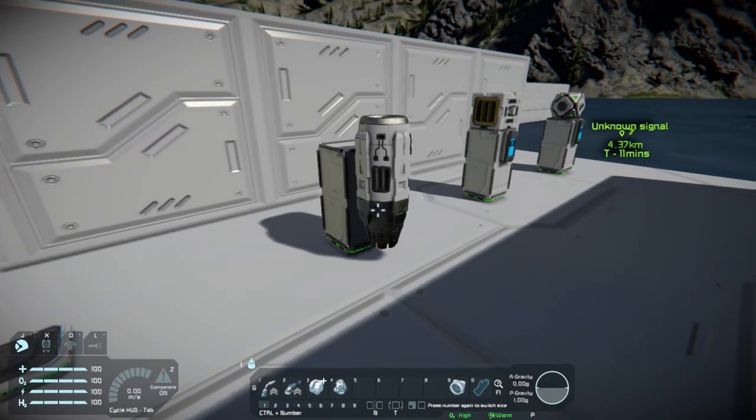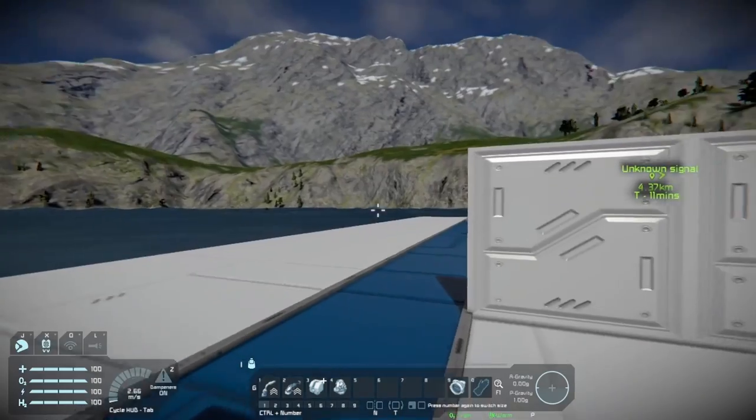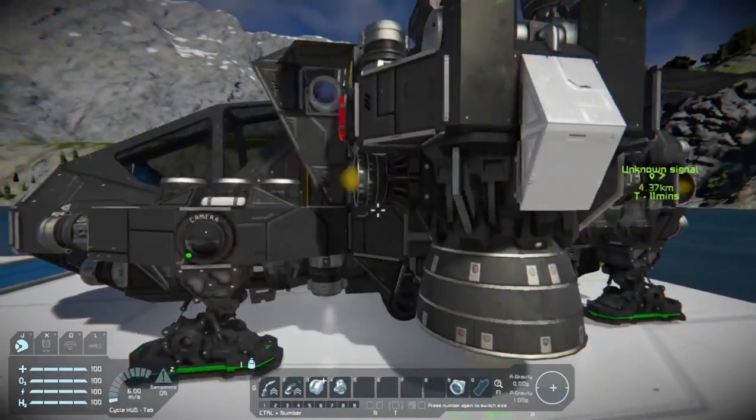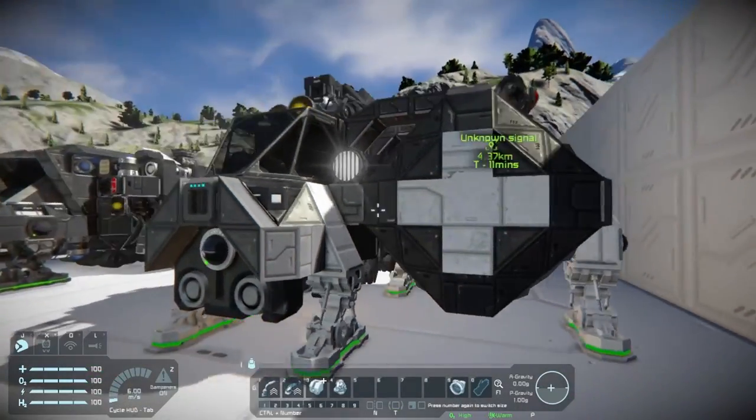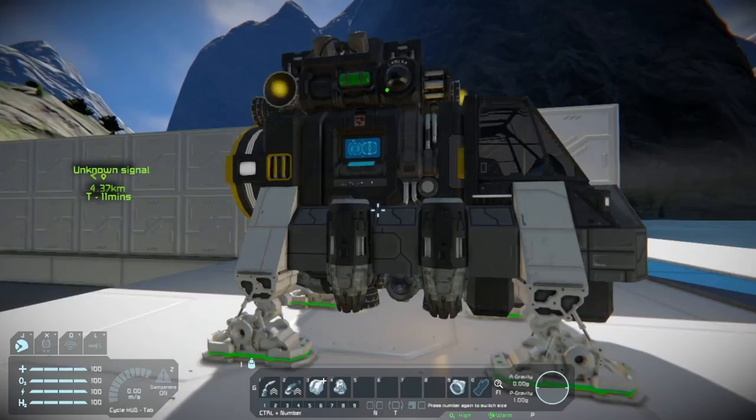Something else to note is the use of atmospheric thrusters. In almost all of my designs where I'm building a ship that's going to go to space, I use atmospheric thrusters, and I almost always use them exclusively pushing me upwards. Most of your fuel while taking off is going to be to push you upwards — even while maneuvering for landing, almost all of your hydrogen is getting used to lift your ship. If you can slap a couple of atmospheric thrusters on to lift, it will save you absolutely tons of fuel. Both of my ships here actually do that — they have atmospheric thrusters, but only facing up.